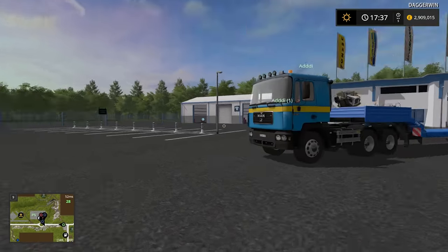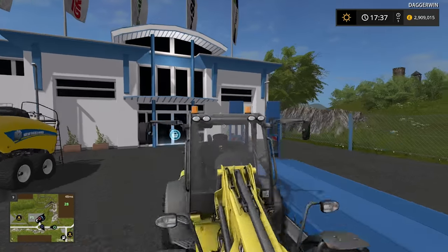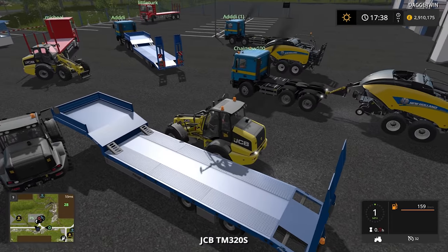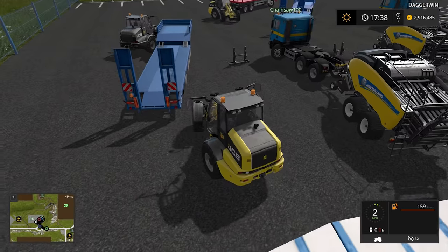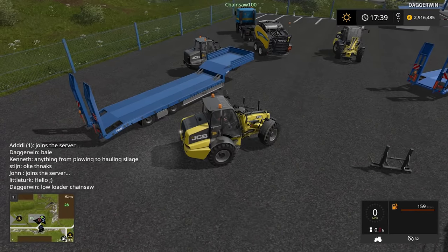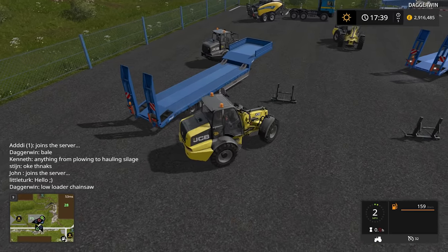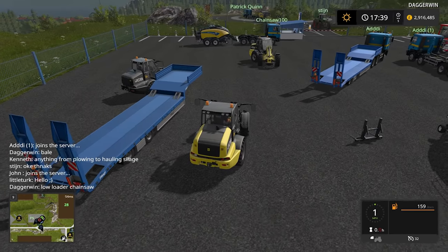I'm hoping that Chainsaw100 is going to take this low loader here. I'm going to start to get these things set up with the bail spike, and then if we can just load them up that would be perfect, because it would take a lot of people to actually transport all of this over there. We do need to get a lorry on this trailer here, ideally. It looks like the lorries are going to be doing the bailing - I don't think so.